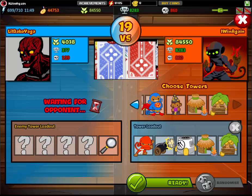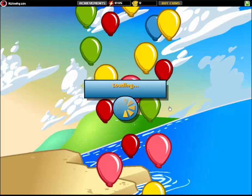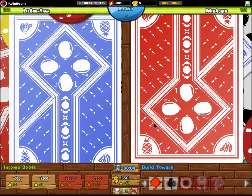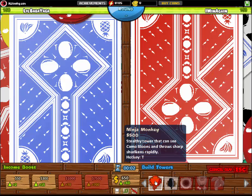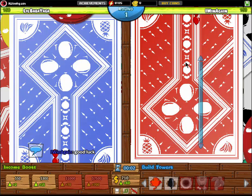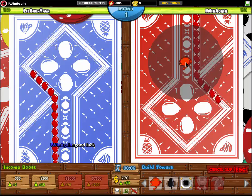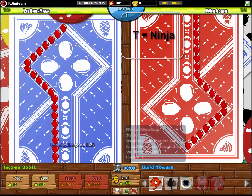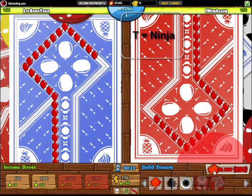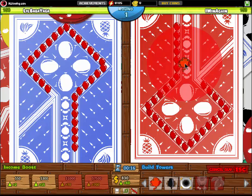So the hotkeys that I use: the number 2, 3, and 4 for the income boost, and the comma and the full stop on the keyboard for the farm upgrades. So let me just show you how they work. I grab the ninja, which is the first one I want. T is a hotkey for the ninja — see, I didn't have to go down and select it. That takes time sometimes. So I hold the letter T, click the letter T, and T is the hotkey for the ninja.